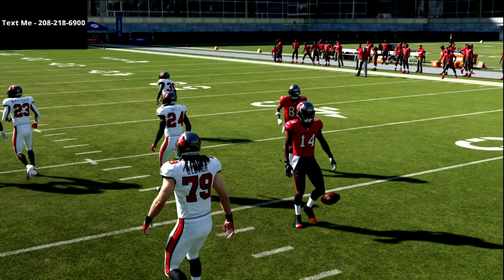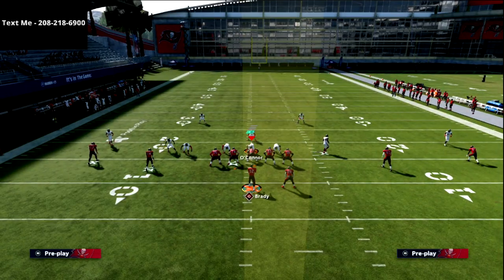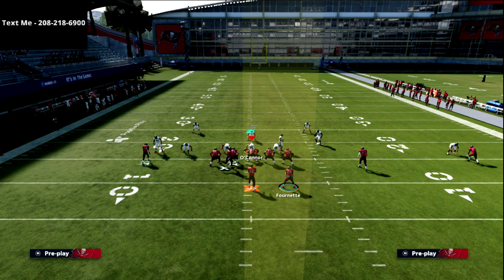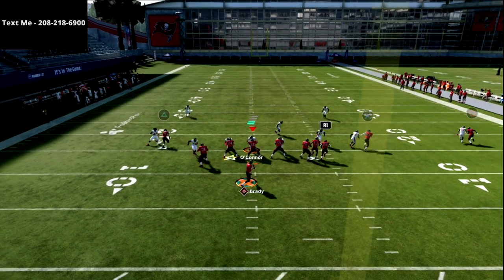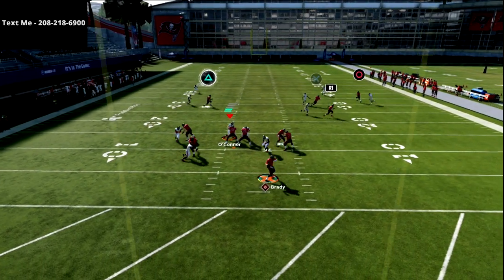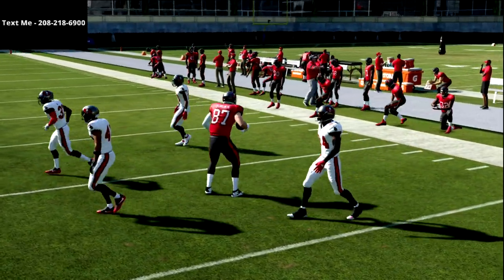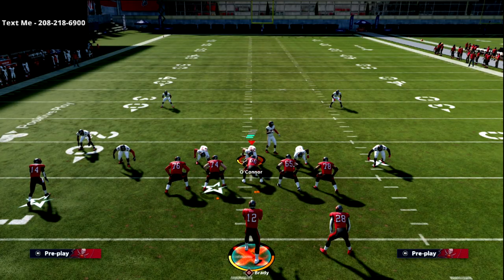I've got pretty much every route that I can work against press man-to-man. Another thing that you could do — this is more of a hot route master specific setup — but feel free to put the X on a corner route. You'll see right here that I can run essentially an option route in combination with all this. Now I've got my option route, my corner route, my posts, and my other posts. So every route beats man-to-man against those defenses.